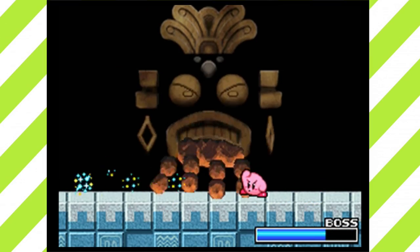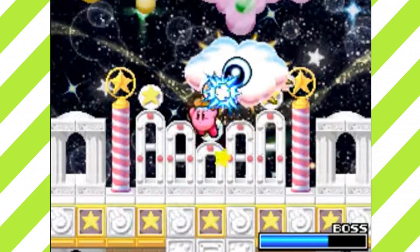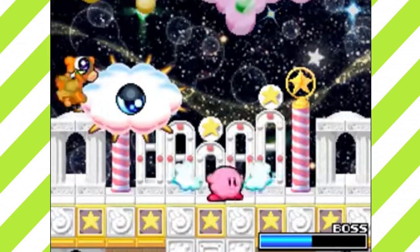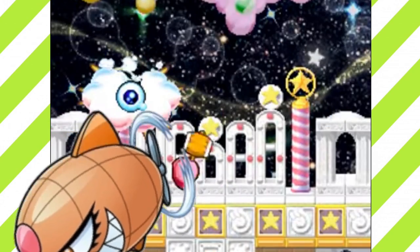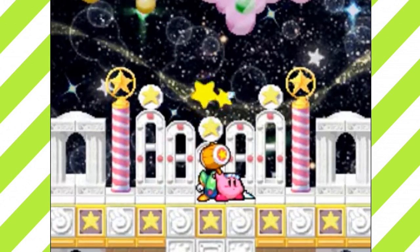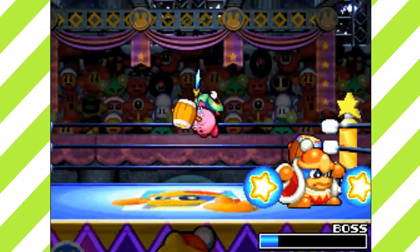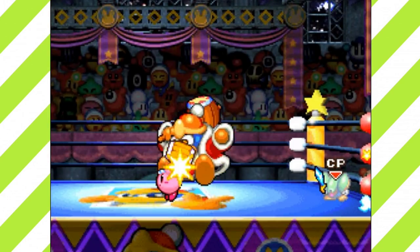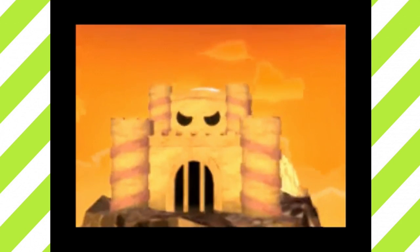Copy abilities now have different moves depending on the direction you're pressing while using them. In a way it really feels like Smash Bros, but the similarities don't stop there — you can shield with the shoulder buttons and one of the bosses is a floating hand. Spring Breeze is actually a remake of the original Kirby's Dream Land for the Game Boy, though it's missing Kabula, the giant zeppelin shoot-em-up boss from the original. The remake really gets the graphics right and makes everything look fresh and new, using assets from Nightmare in Dream Land.